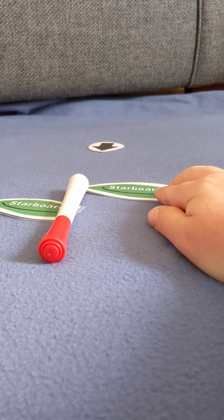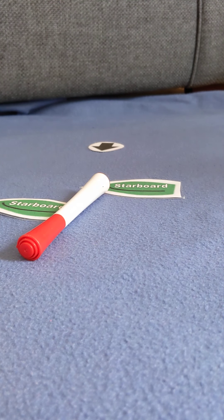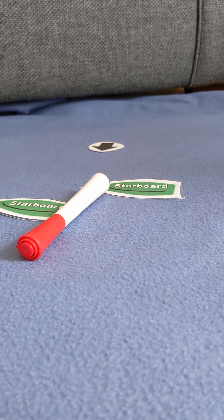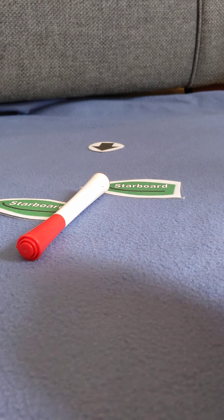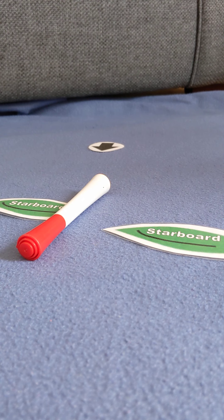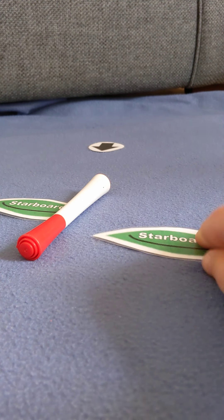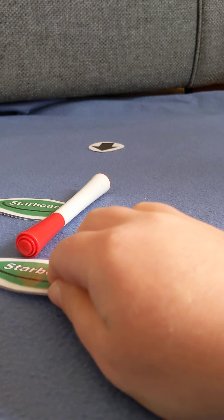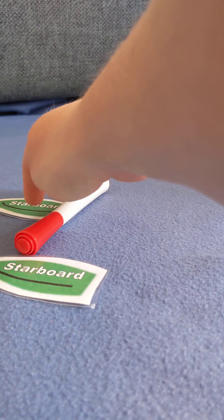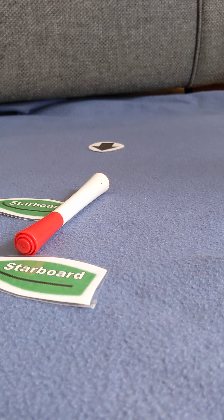If I move this boat so it overlaps, it becomes the windward boat and still has to keep clear. If I put it here it's also overlapped, but now this boat is the windward boat and has to keep clear. So in both overlap situations, the windward boat keeps clear.